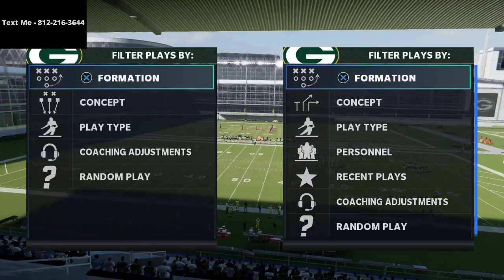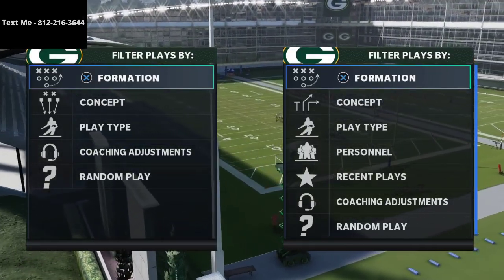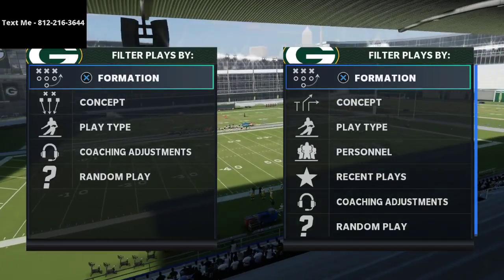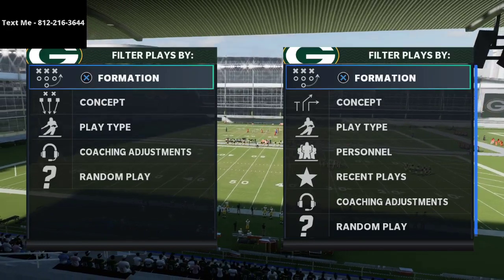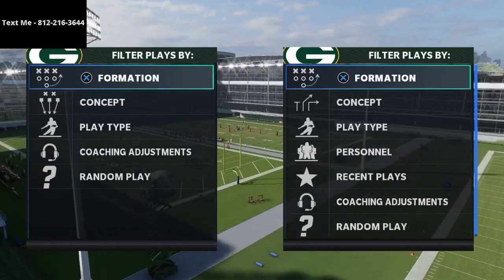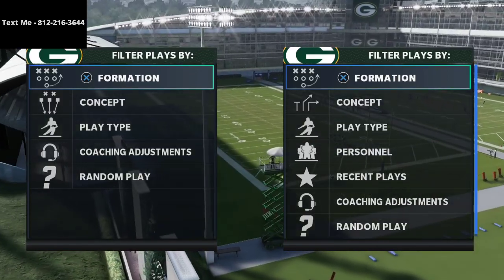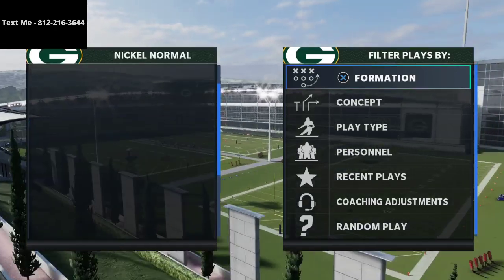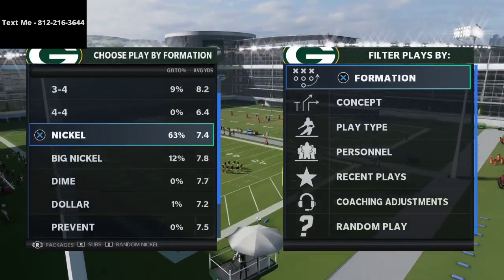In today's video I want to share a working defensive strategy — kind of a bend-but-don't-break approach to defense utilizing zone drops. It allows you to understand different tinkering you can do based on your opponent's tendencies. This is 100% based on tendencies and what they're trying to accomplish. I'm going to go over a couple of different routes and specifically talk about how to do this out of the 335 wide cover four show two.